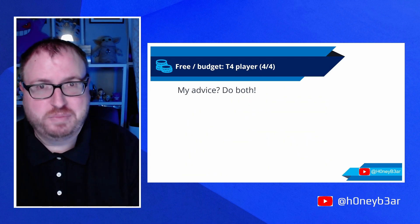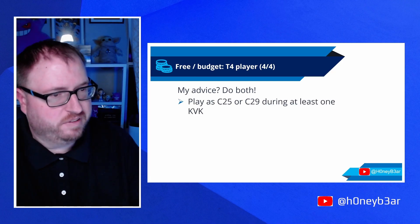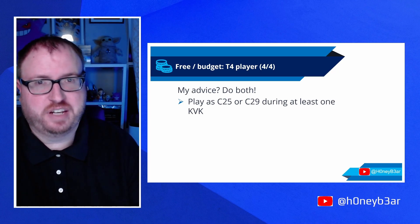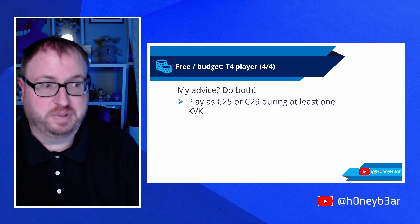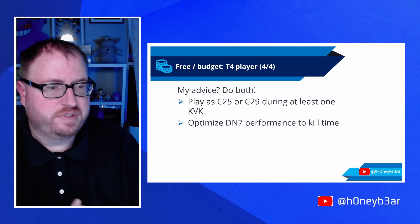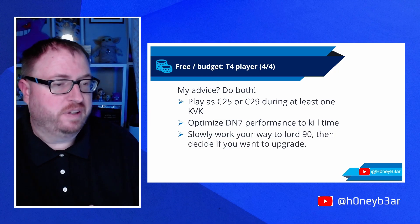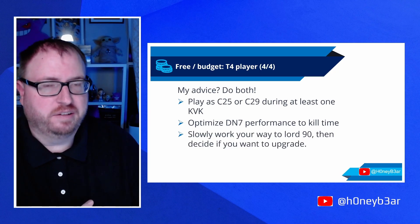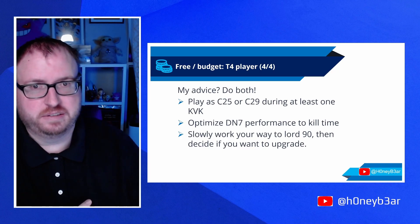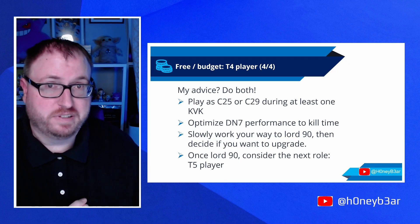My advice between these two options is just do both. You can play as a castle 25 or castle 29 during one Kingdom vs. Kingdom, depending on the timing and what level you happen to be at. While you're killing time waiting for KvK, you can just optimize your darkness 7 performance. While you're doing all that, slowly make your way to lord 90, and then once you hit lord 90 you can decide whether to upgrade to C30 or stay at C29. Once you do finally get to lord 90, you might want to consider the next role we talked about earlier — the T5 player.